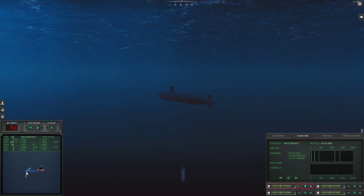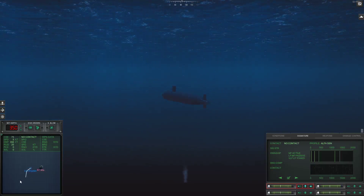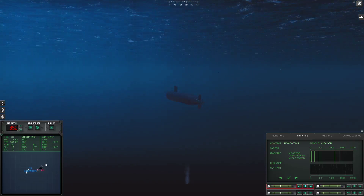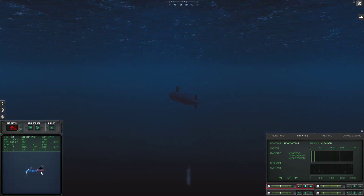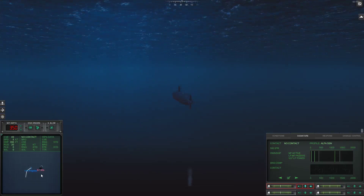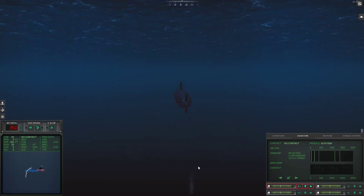The best approach would be to go one way, then cut across — if bearings show up and line up, that gives a very strong contact solution. Only once the crew classifies the sub and feels confident in their solution does it actually show up as a target and physically in the water. This game is partially pretty heavy on patience — a lot of these missions take time.